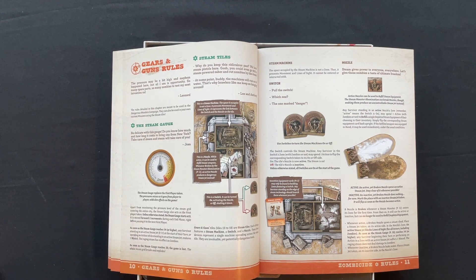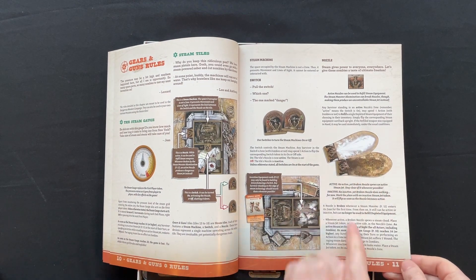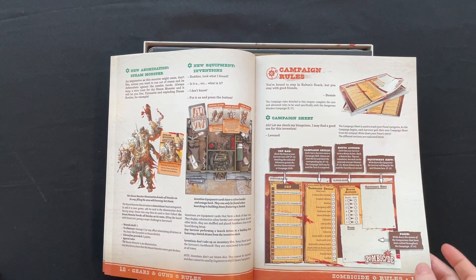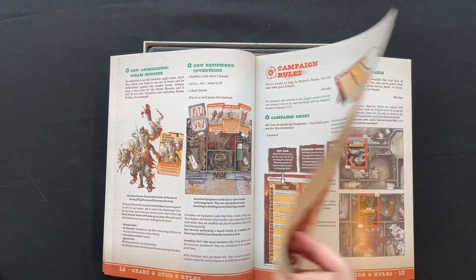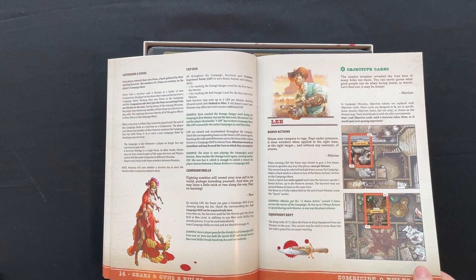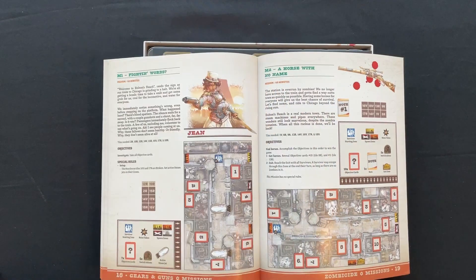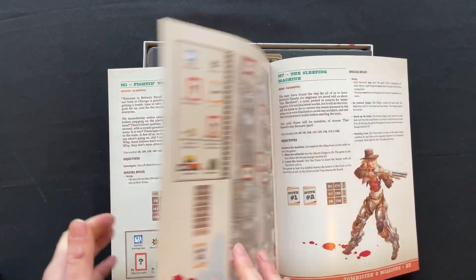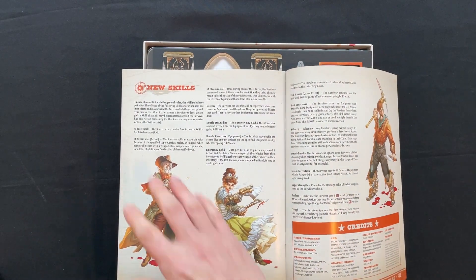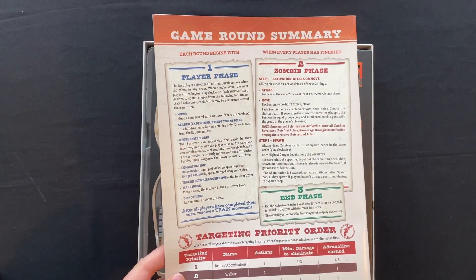We've got the Steam gauge, Steam tiles, Steam machine, nozzles, and the new Steam monster. Then we've got the campaign rules themselves covering setup, objective cards, and the different missions — I'm going to fast forward through those so I don't spoil anything. There are also new skills listed in there.